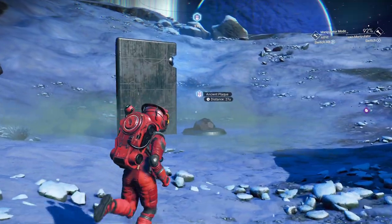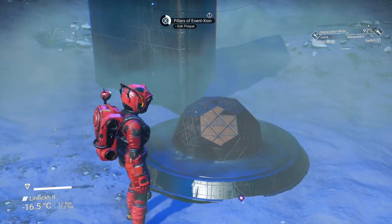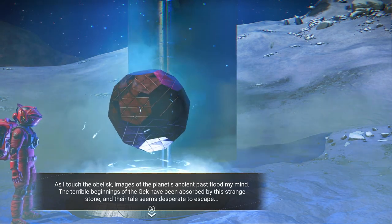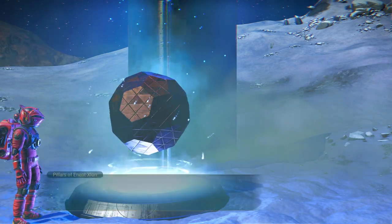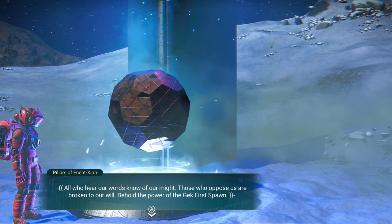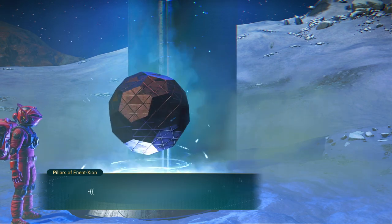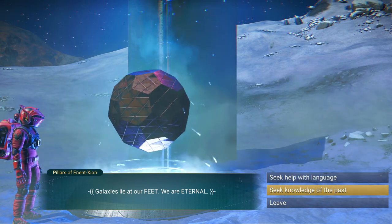This is also something that's connected to the Atlas. As I touch the obelisk, images of the planet's ancient past flood my mind. Terrible beginnings of the Gek have been absorbed by this strange stone, and their tales seem desperate to escape. 'Fillers of Inant Xion — all who hear our words know our might. Those who oppose us are broken to our will. Behold the power of the Gek first spawn. Galaxies lie at our feet. We are eternal. Seek knowledge of the past.'